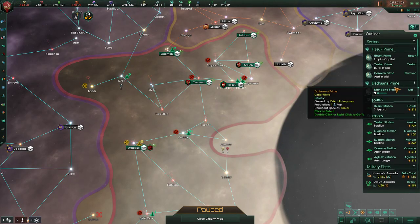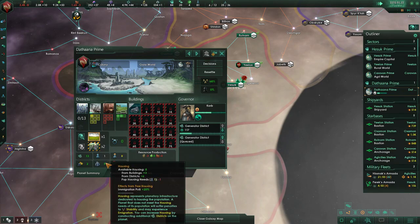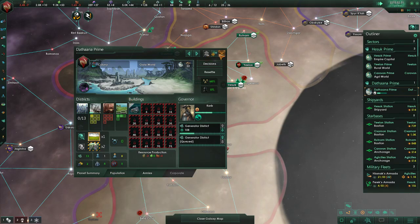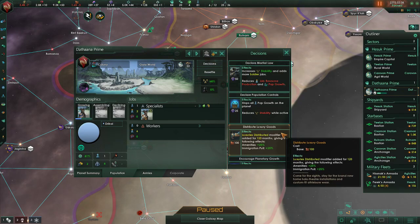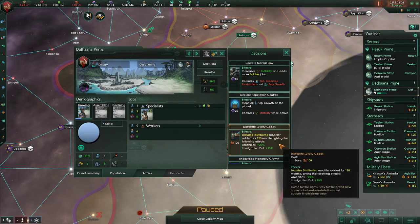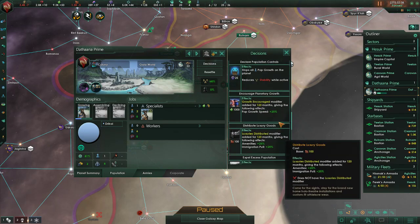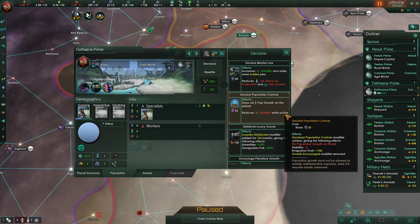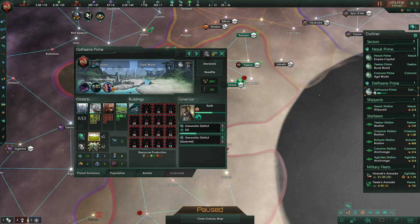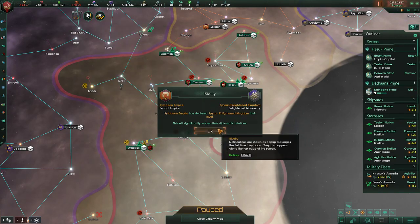We've got all that taken care of. How's our new world looking? We've got eight jobs available, one pop, and eight available housing. That's good. Future market survey complete — we'll do this and this, get some people coming to us faster.